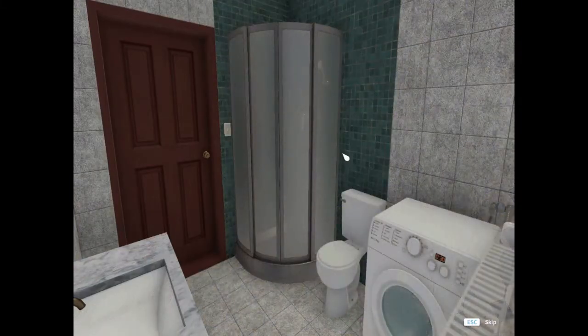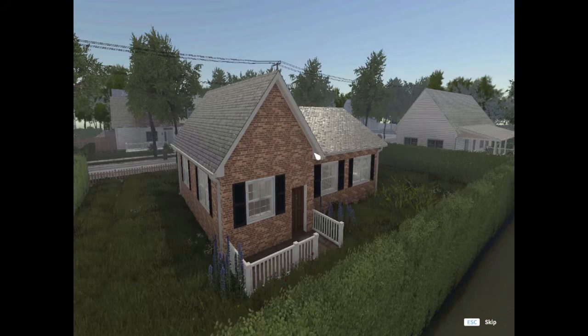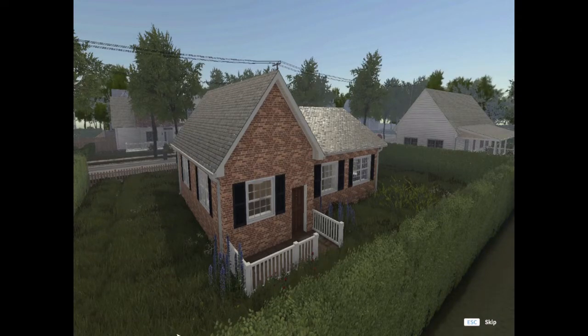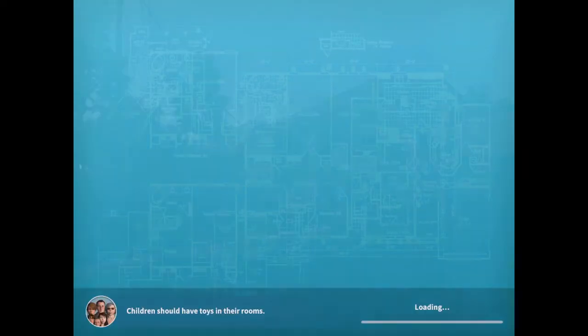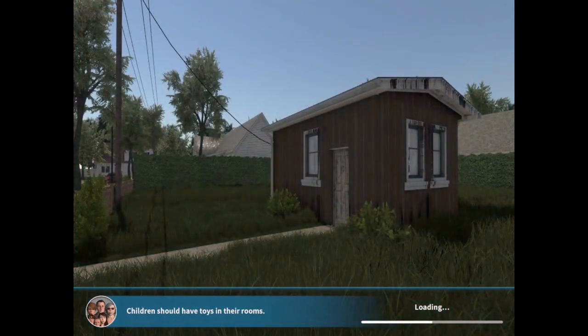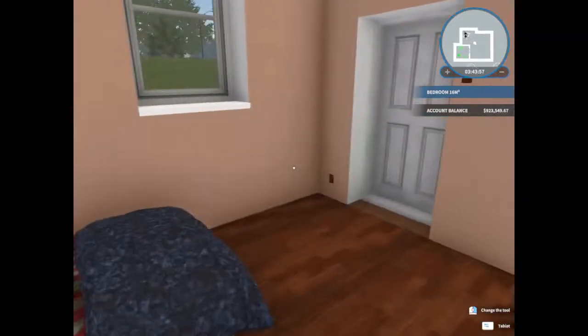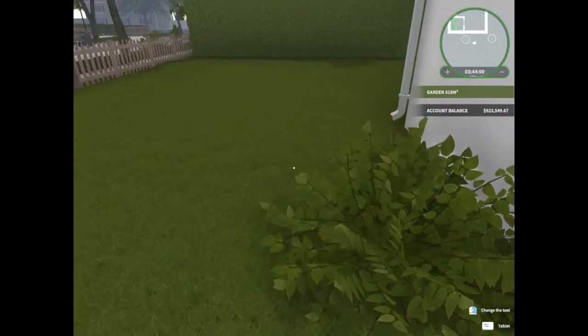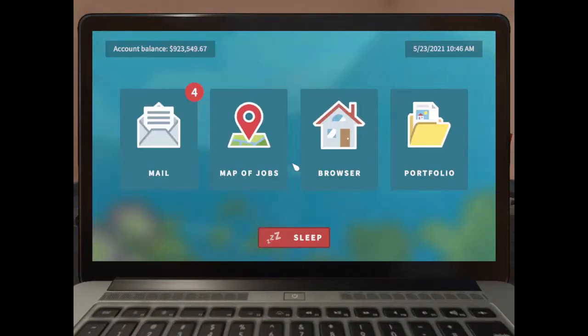I bet everything looks good. Yeah, I kind of like that — how the bathroom came out with the different things. I still wish that should be part of it, you know. It looks like they don't have too many where you're actually doing outside and inside. That would be something I want to see, because why do the inside of a house when the outside looks like crap? It just doesn't make sense.